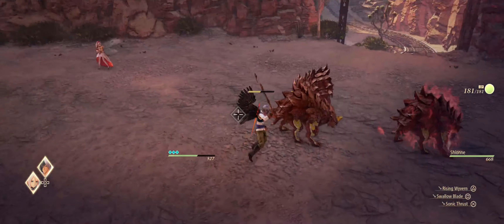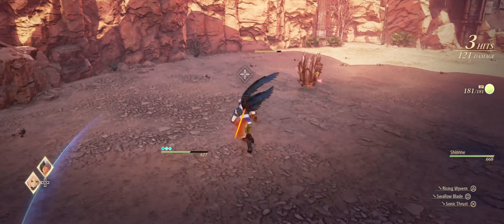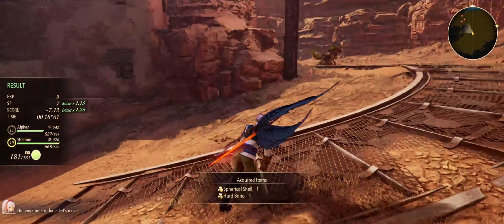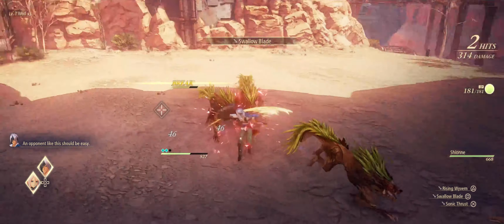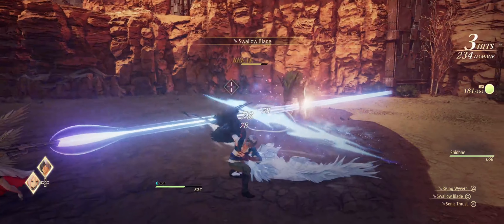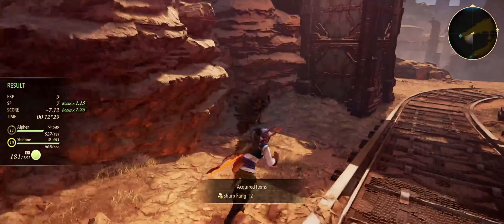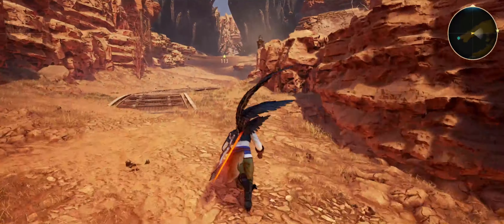You're mine! Flash! Sonic thrust! You're mine! You're finished! Siric Blade! Reload! Swallow Blade! Our work is done here — let's move. An opponent like this should be easy. Siric Blade! You're finished! You're mine! Swallow Blade! We're in good form! This is why they were blocking the path all day.